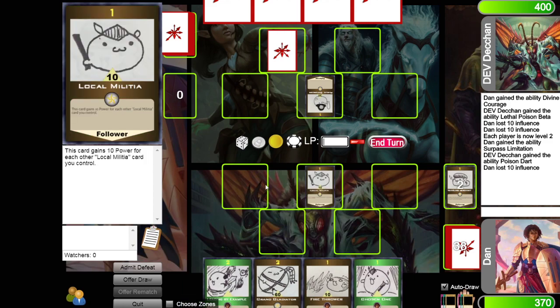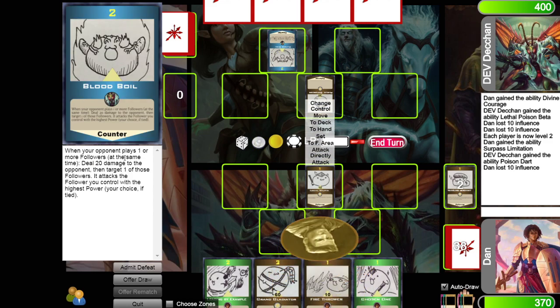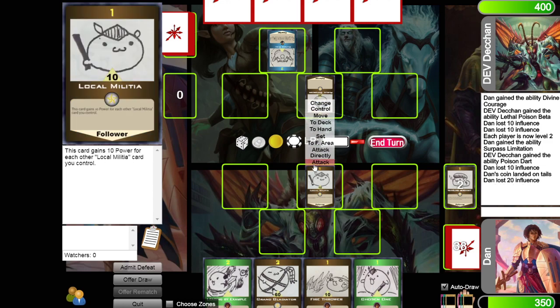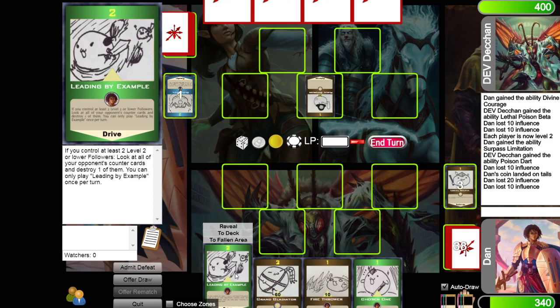Let's play local militia and fire thrower, but I've got to make sure he doesn't have a response. He does — blood boil: when I play one or more followers at the same time, he deals 20 damage to me and forces my local militia to attack. There are no phases — you can summon, attack, summon, attack in any order. Everything can attack once per turn and there's no limit on how many summons you can do. So I just lost 10 more. He's doing super well and now I won't be able to control two things, but I also don't have a counter to worry about anymore.